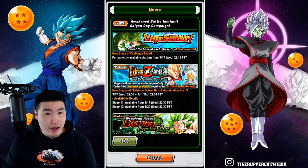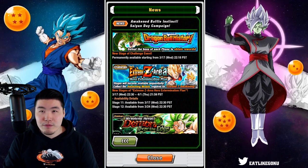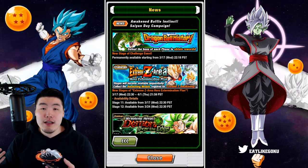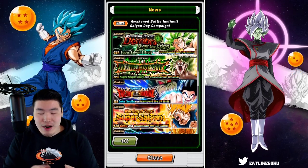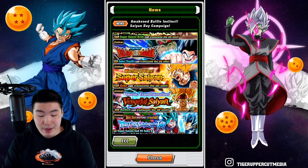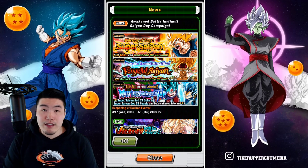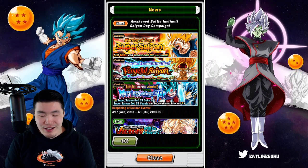The first one's for the Gohan — I think the INT Gohan — and the other one is for, I believe, the PHY Goku or AGL. Either way, it's a Goku and Gohan Extreme Z Awakening. One is available tonight, the other one is available in about a week. And then we have a couple of Dokkan events that are related to the banner, available every single day throughout the entire campaign. This has led people to believe these are going to be the featured units on the banner.